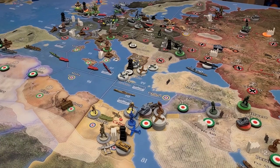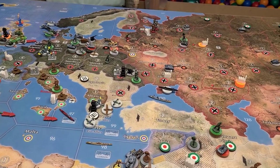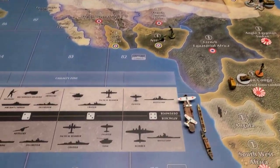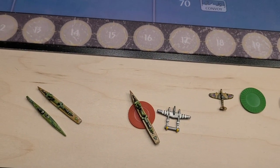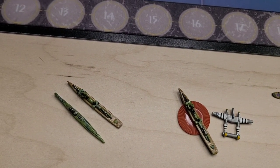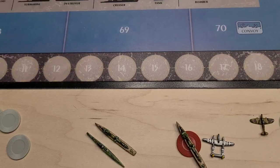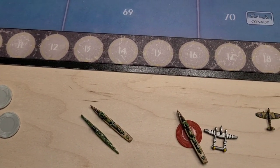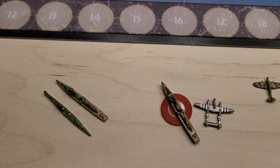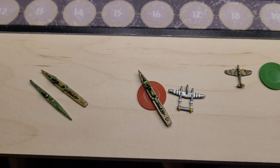This game, if you've been following it, you can tell it's winding down. It's almost certainly going to be an Axis victory unless something went horribly wrong for the Axis. Here is what the U.S. purchased: they bought a destroyer and a submarine for the East Coast, and they bought six destroyers and a fighter for the West Coast.